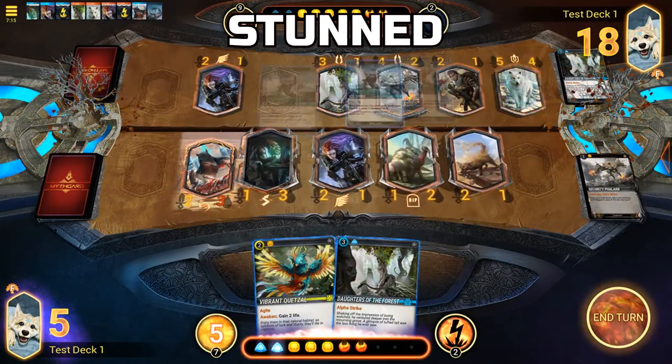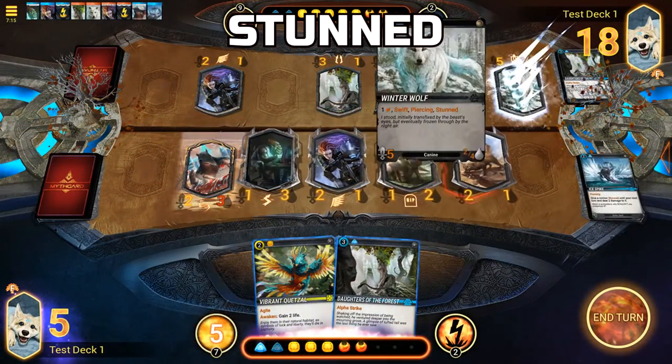Stunned: When a minion is stunned, it is unable to attack, move, or activate any of its abilities.